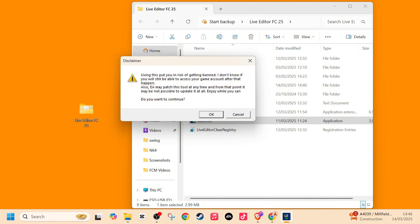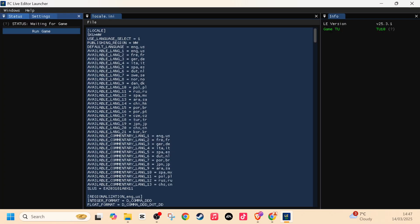A disclaimer will pop up on your screen. This basically means you might get banned from using this online or connected to EA servers. My suggestion is do not play Ultimate Team or Pro Clubs. I've used this daily since October and have had no issues at all.